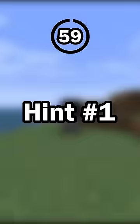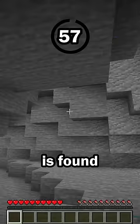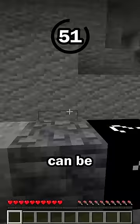Guess the block in 60 seconds. Hit number one: this block is found underground. Some blocks are found above ground, like grass, but other blocks like stone, deepslate, and this block can be found underground in caves.